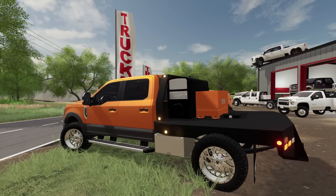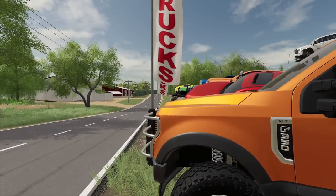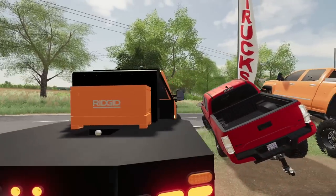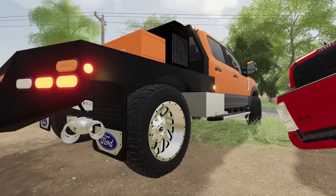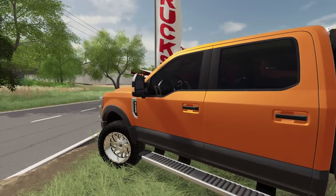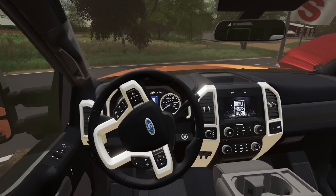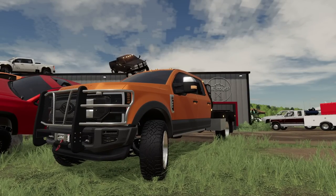Look at this Ford. This is probably a 2017–18 style that's got a lot of aftermarket — it's got fuel rims on it, a generator, a rigid toolbox, and toolboxes on the bed. Flatbed. Wow, look at this thing — this thing is pretty. XLT F-350. Word tough. I know there's a lot of Ford fans out there — this has got to be one of your favorite trucks in FarmSim.